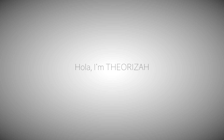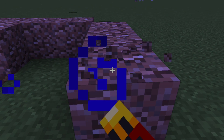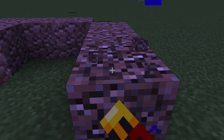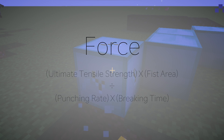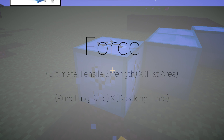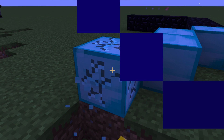Hello, I'm the Theorizer, and using a few simple formulas of my own creation, we can easily figure out how much force Steve throws per punch when hitting each kind of block. This can further display something I've been saying for three years: that Steve is immensely physically powerful. All we need to find said punching force is the time it takes him to destroy a certain block, the area of his fist, the rate at which he punches, and the ultimate tensile strength of the material he's slamming — basically how much pressure the material can take before collapsing.